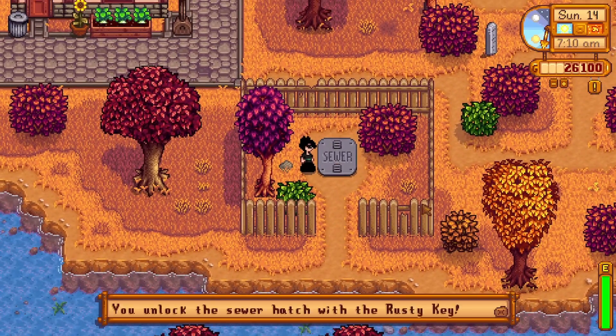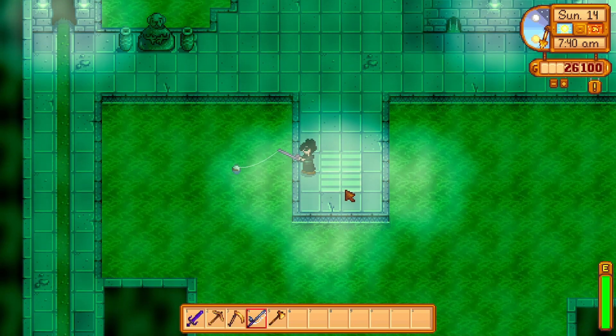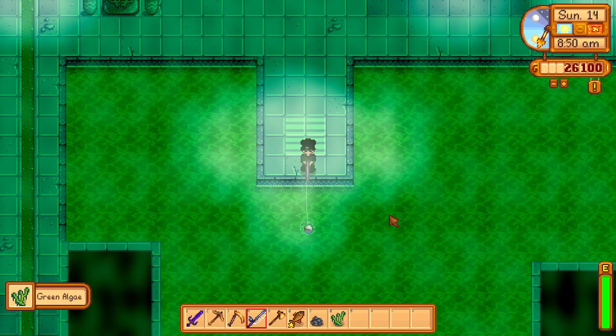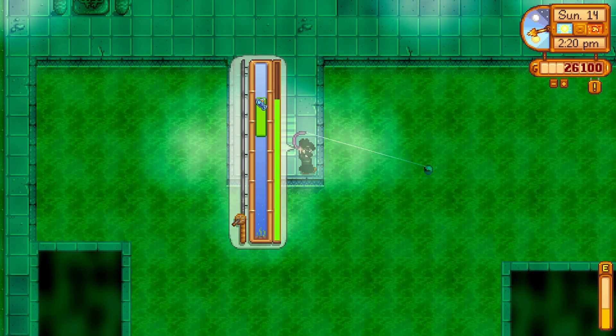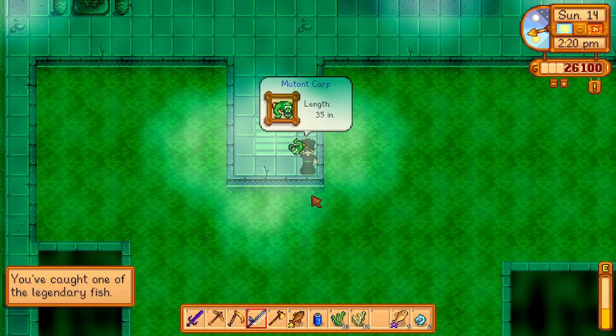There are a few things that can be done within the sewers other than meeting Krobus. Firstly, you can fish at the green water here. Not only can basic fish and items be caught including carps, green algae, white algae, and trash, but one of the five legendary fish can be caught here. No prerequisites are required — you can fish it in any season, on any day, and have no fishing experience — but there is a 10% chance you'll encounter it and you can only catch it once per save.